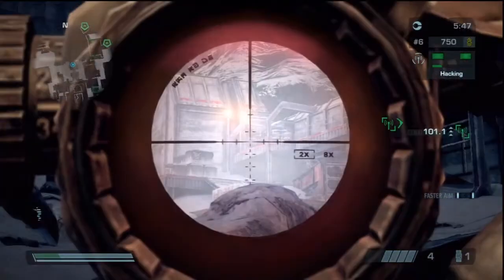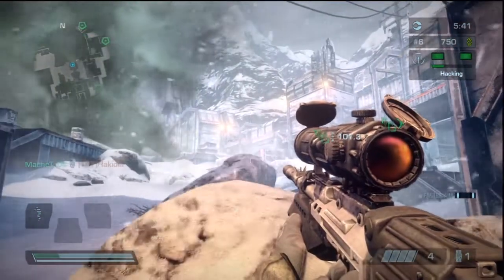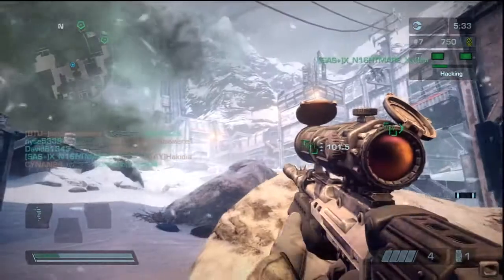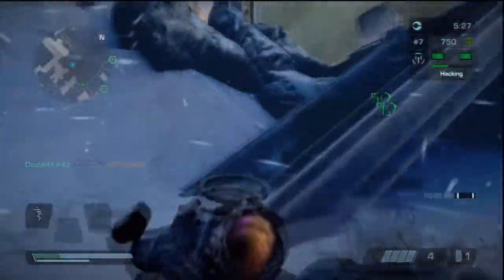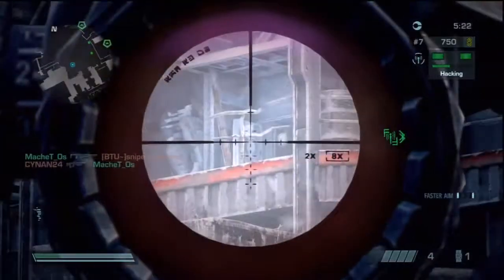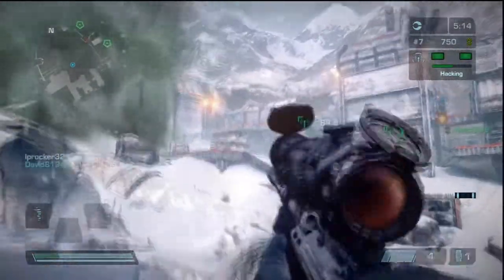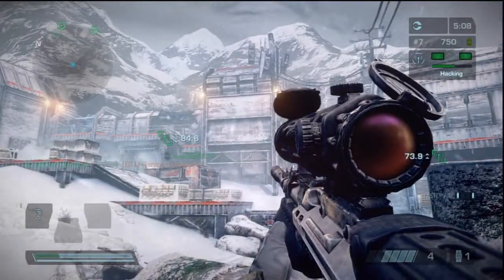We advanced past the first objective. I know the enemy team spawns on the roof, inside that building, and on that walkway. So I'm just scoping that area out, and my role is to just get these kills — because when you get the kill, they have a five-second respawn time. That could be enough time for my infiltrators and tacticians to run in and plant the objectives. That's the role I think you should take as a sniper or marksman in this game.